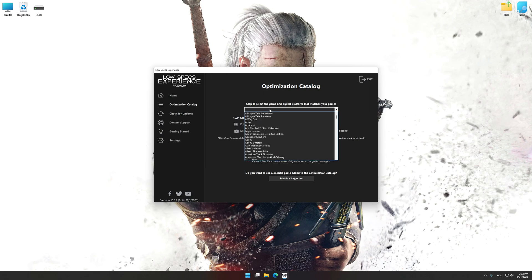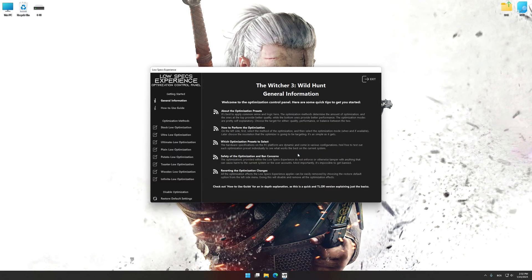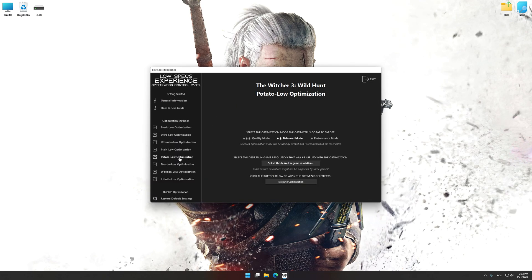From the top of the menu, select the applicable digital platform, and then select The Witcher 3 Wild Hunt from the drop-down menu. Once that is done, press load the optimization package. Low Specs Experience will now automatically check if the game version currently installed is supported by this optimization. If it is, press OK and the optimization control panel will load.